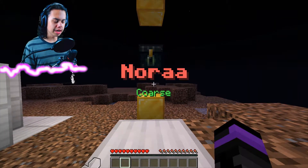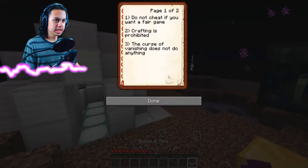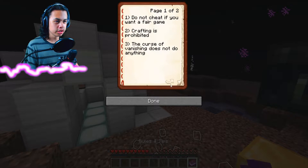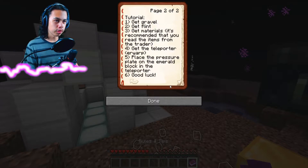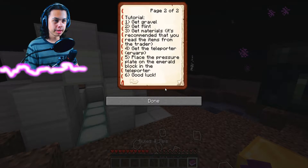Rules and tips: Do not cheat if you want a fair game. Crafting is prohibited. The curse of vanishing does not do anything. Tutorial: one, get gravel. Two, get flint. Three, get materials. It's recommended that you read the items from the trader. Get the teleporter. Ear warp. Place the pressure plate on the emerald block in the teleporter. Good luck.